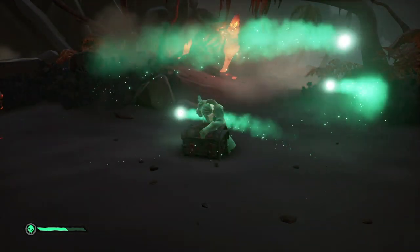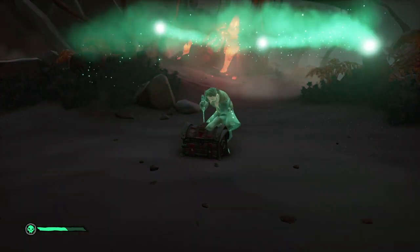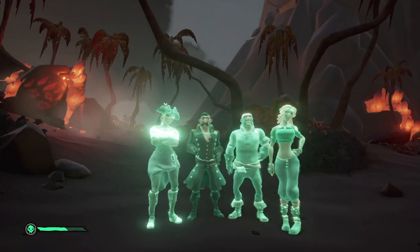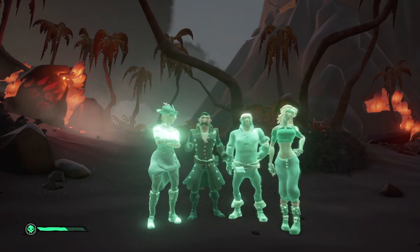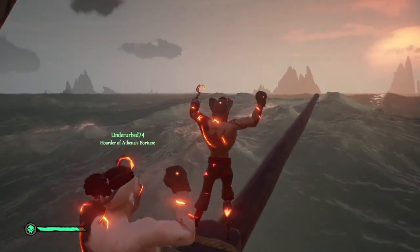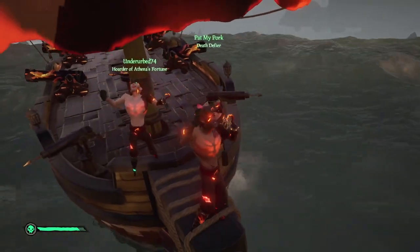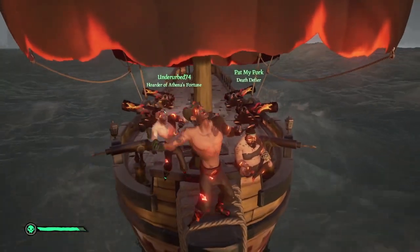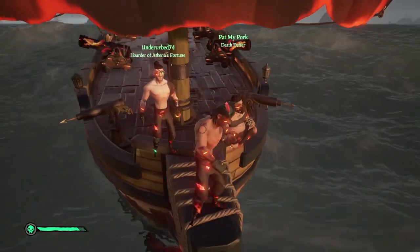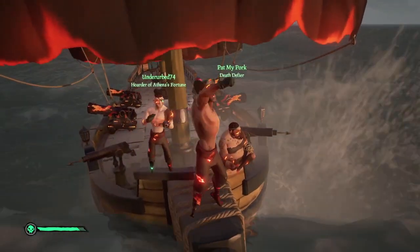To complete the tale three times, you'll have to go back to Morrow's Peak Outpost and vote on the voyage to start it a second and third time. You can't just cycle through each path — you'll need to go back and get a fresh key from Stitcher Jim's Lair on Lyra's Backbone. Completing the tall tale once unlocks the Ashen Dragon Hull. Completing it three times with all the journals unlocks the Ashen Curse, a cosmetic causing the eyes, face, mouth, and chest of your character to glow orange for a fantastic Ashen effect.